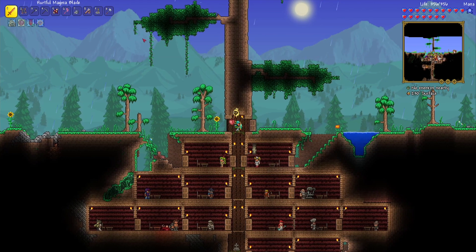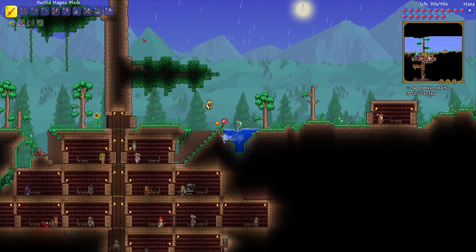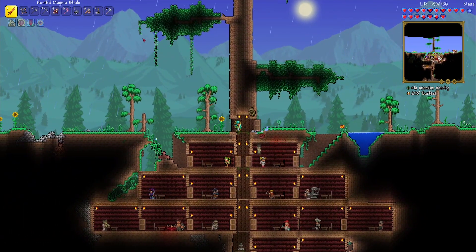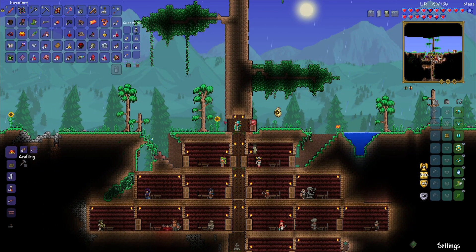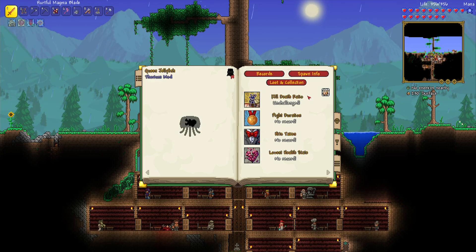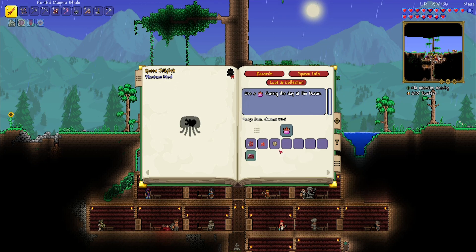Hey guys, welcome back to Terraria, where in today's episode we've got more bossing planned. I have looked at upgrading armor, but as far as I can tell, it's not really worth it till we get to Skeletron, who is not for a couple of bosses. So let's get pushing towards that, with the first one being a new boss — Queen Jellyfish — who I think is quite easy to spawn.